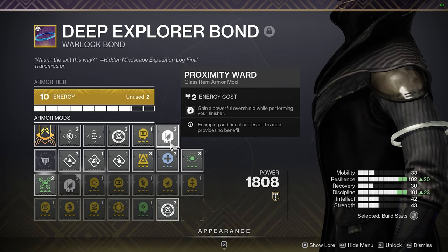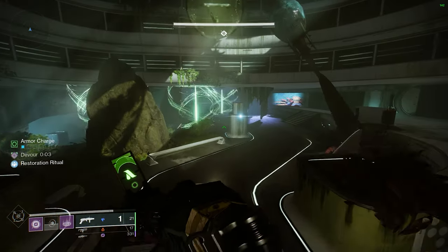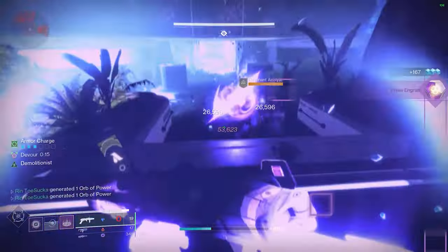We're going to use Special Finisher just to future-proof ourselves when that double special nerf comes in. Most definitely want Proximity Ward because you're going to be finishing a lot. Then you want Reaper. A lot of the footage is going to come from the GM Corrupted and Ghost of the Deep dungeon because I'm trying to sell you guys a build.